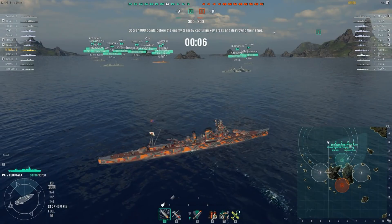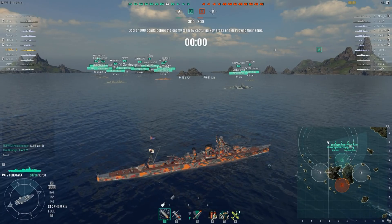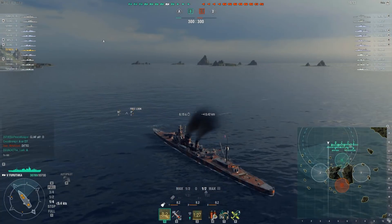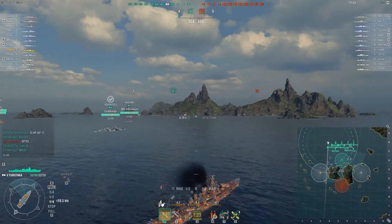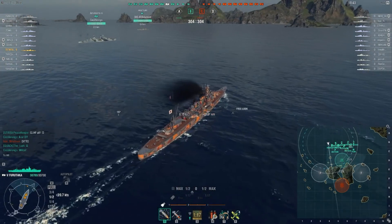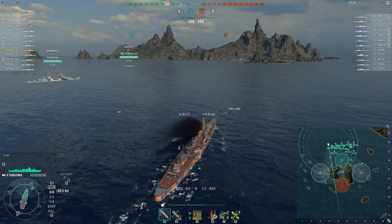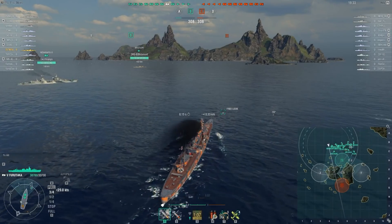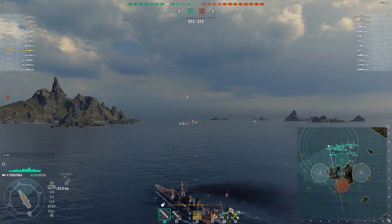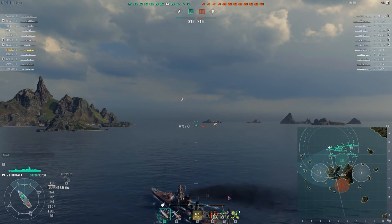Once we figure out what the flow of the battle is going to be, I tend to push harder — and you will see we push quite hard here. One of the advantages of Furutaka is her 8-inch guns. Being in a Tier 7 fight is actually not a disadvantage because at Tier 7, most nations have their heavy cruisers, meaning we can reliably citadel cruisers that expose a broadside. This ship definitely rewards knowing when and how to use different shell types.